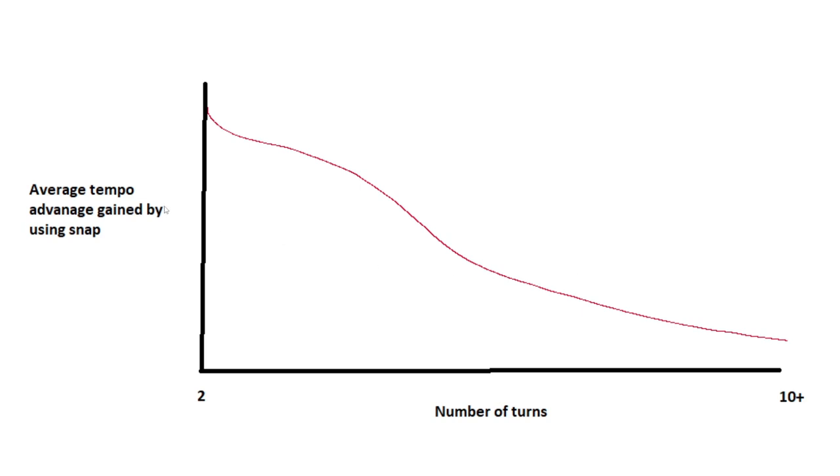I made a graph in Paint of the average tempo advantage gained by using Snap over the number of turns. On turn two, as soon as you can play Snap, the tempo advantage is insane — if you bounce their two-drop, or if you're on the draw and you bounce their three-drop, you're basically just gaining free mana, which is super broken. On turn ten plus, you don't really gain that much tempo advantage. You're trading cards for mana investment, but it's not as strong because the mana investment of one individual creature isn't going to be very much.